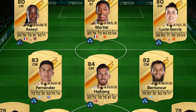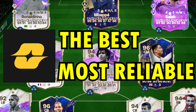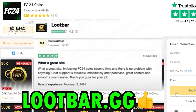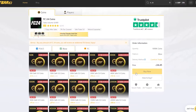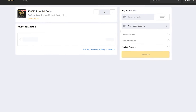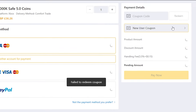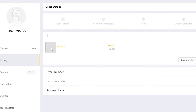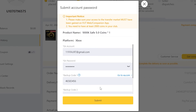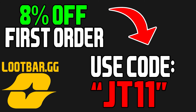If you're looking to improve your team, make sure you're heading over to loopbar.gg — the best and most reliable coin service you can find, with the best 24-hour manual customer service. Make sure you're using the code JT11 for 8% off your first transaction and 5% off every time after that. Once you've gone through payment, you'll get your coins within the next 24 hours, absolutely guaranteed, plus 5% more coins on every transaction.